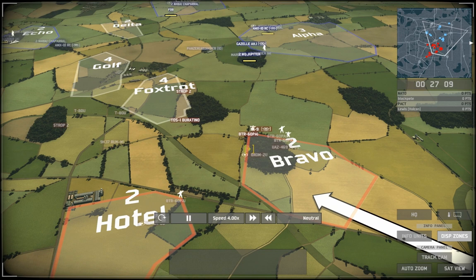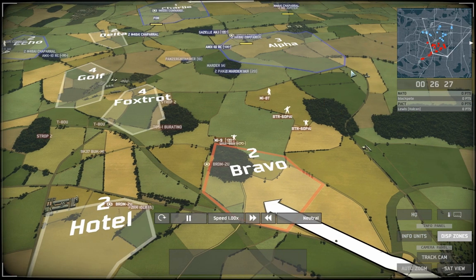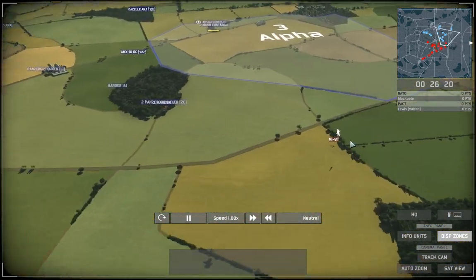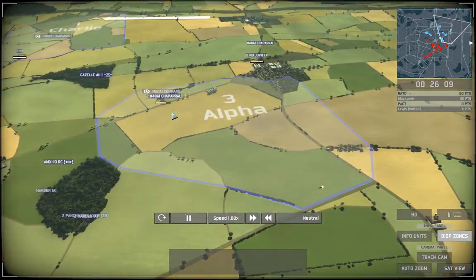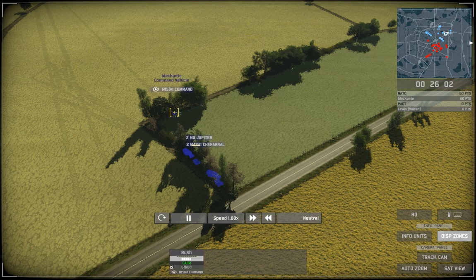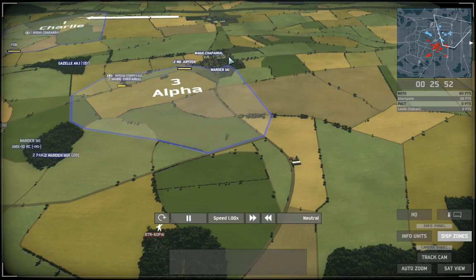I realised the ATGM was a bit useless further back so I moved it up to cover this BDRM. I also moved two infantry units up on the right to cover the road and any stray helicopters sneaking around the side. Now this helicopter here is carrying special forces - I didn't realise the Chaparrals were here and before I knew it, it was shot down. I should have probably predicted he'd have some sort of rocket anti-aircraft to protect his command vehicle, but unfortunately I didn't go wide enough around to land my special forces in this village.